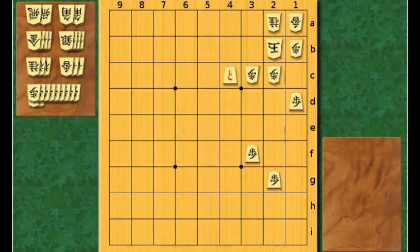Hi Shogi fans, welcome to my new exercise video. We're going to try something new today — it's kind of a mating problem, but I want to make this video a bit different. In this exercise, I want you to figure out how many metal pieces you need in your hand to mate the king in a specific position. This is a very useful exercise because it would be really helpful in a game if you can easily know how many metal pieces you need to mate the opponent's king. Let's start with this example.